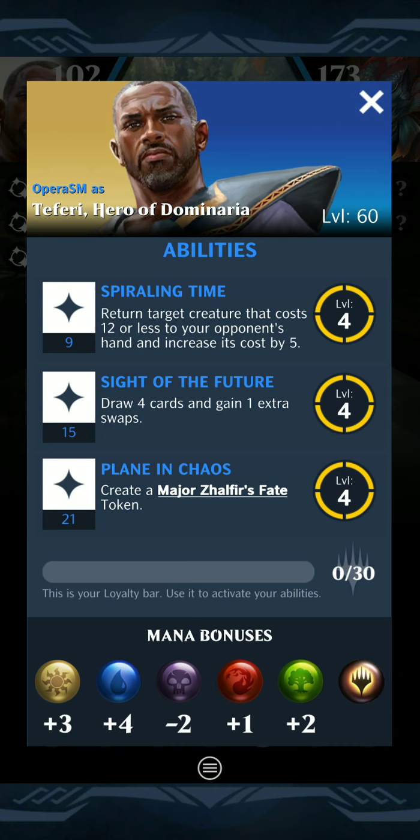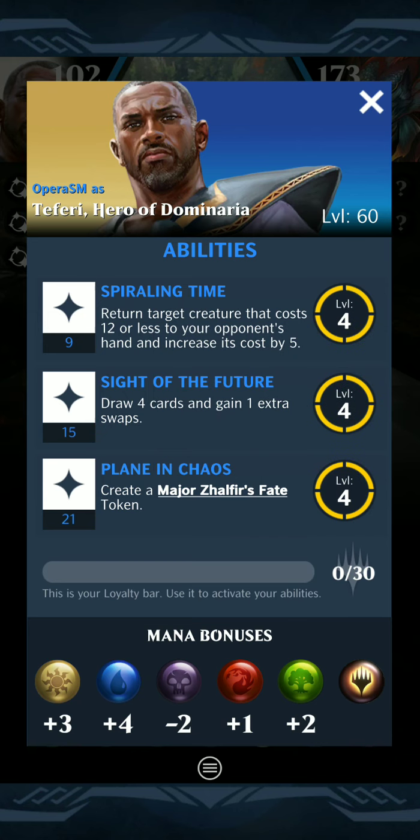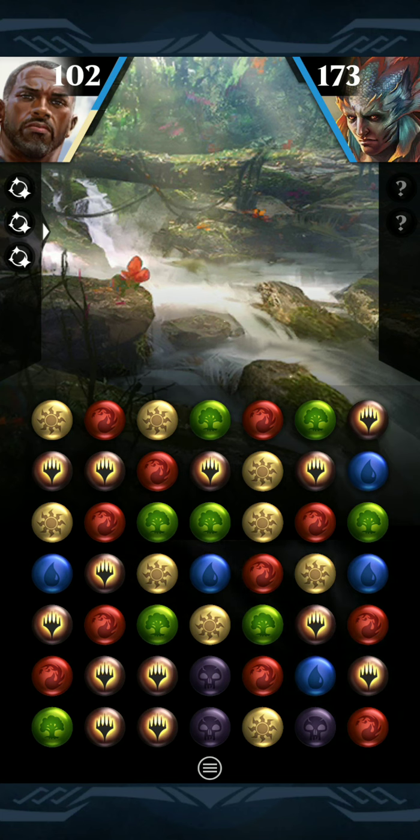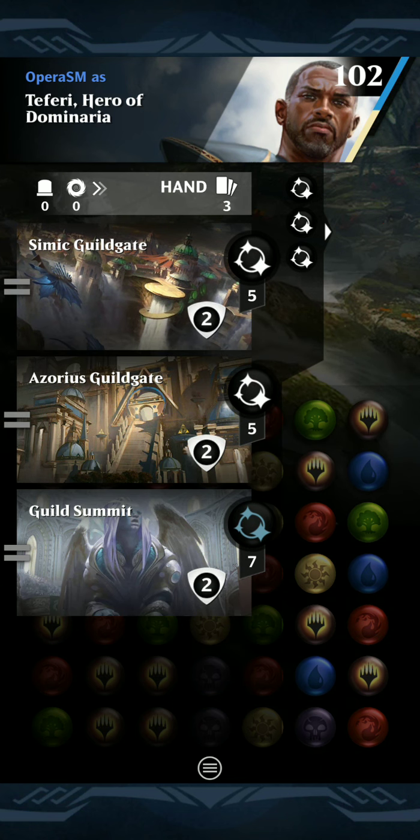Teferi's abilities are great. We can use it to return creatures to the opponent's hand and make them cost more, draw 4 or gain an extra loyalty. But the real reason he's in here is to turbo ramp up to his 'Plane of Chaos' ability to make the Major Zelfir's Fate token. Whenever you draw a card, if your opponent loses a reinforcement — if they can't, they exile a creature; if they can't, they exile a support; if they can't, it increases the cost of cards in their hand by one. So we're just going to bounce stuff back to their hand until we get this ultimate out, then make it so they can never cast anything. It's a fun prison-style deck.